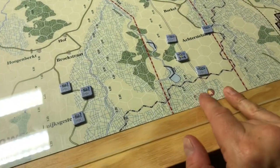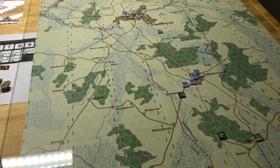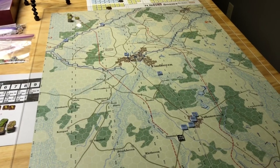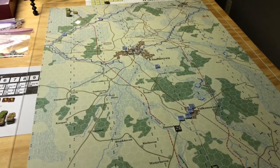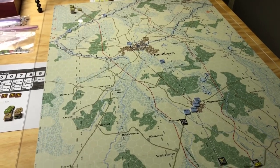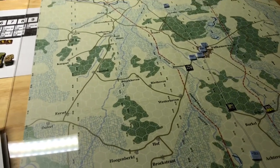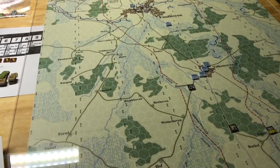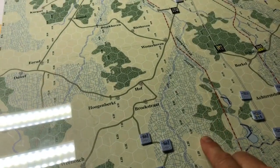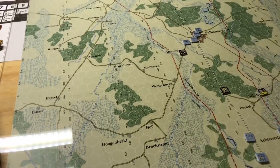The pink 30 Corps units are going to start here and advance up the road. I'm not sure I'm going to film this whole thing — I'll probably do one live at some point — but I might go a couple of turns first to make sure I have the rules remembered before filming. Six turns total, each turn is half a day, each hex is 600 meters, and each unit is essentially a company — a company of tanks or infantry.